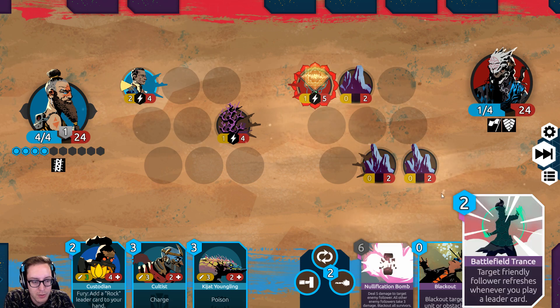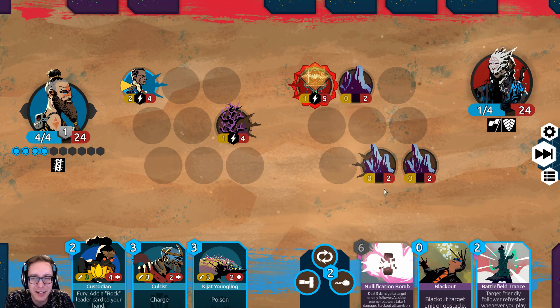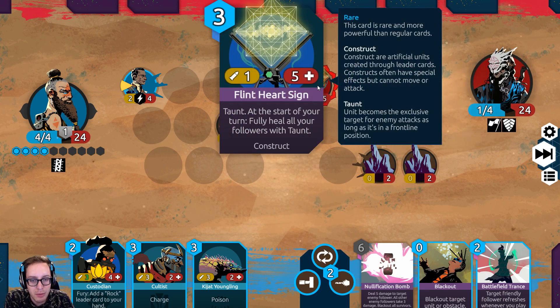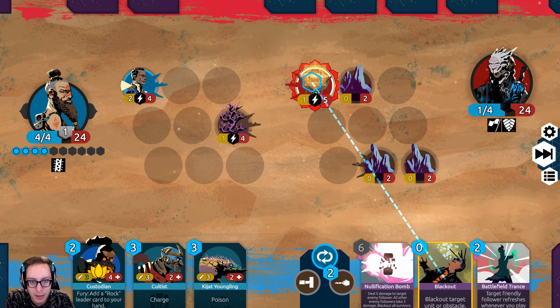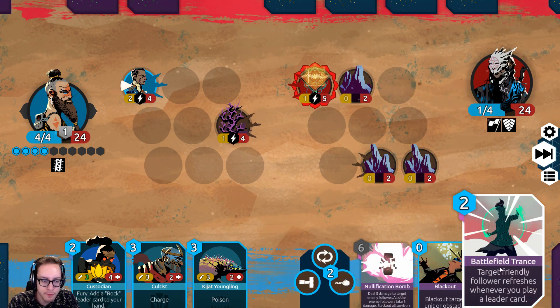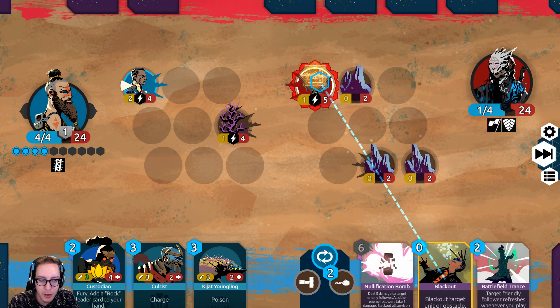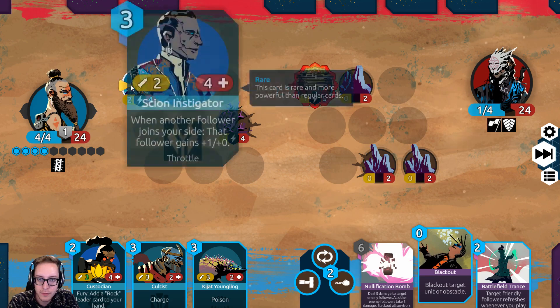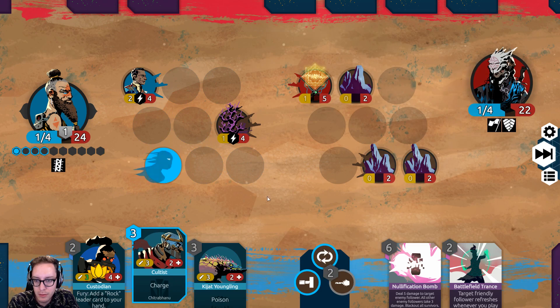Whenever you play a leader card — we could play that on him. Play Blackout. It's not quite enough, but I'm going to black this out because then it takes up a space. It's a 1/5, so you can still attack with it. Battlefield Trance is so good with Blackout. Attack the face. Play this charge, attack.